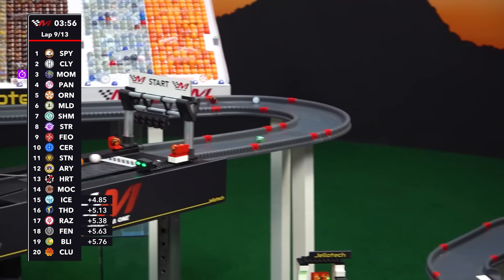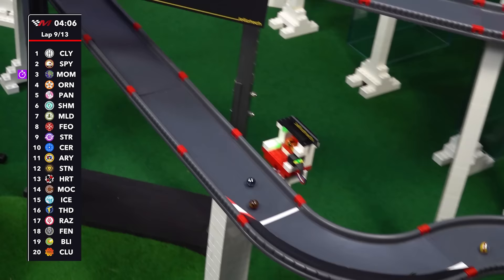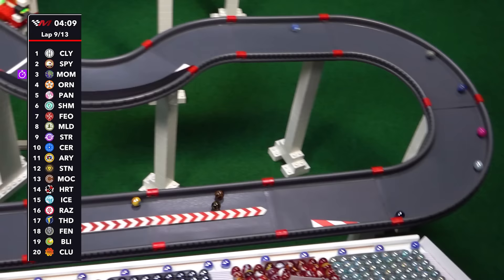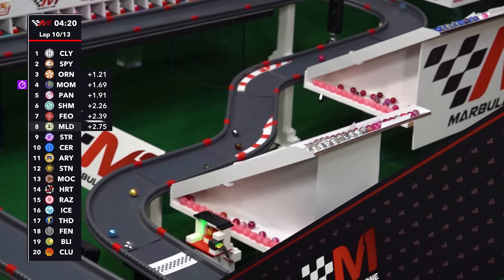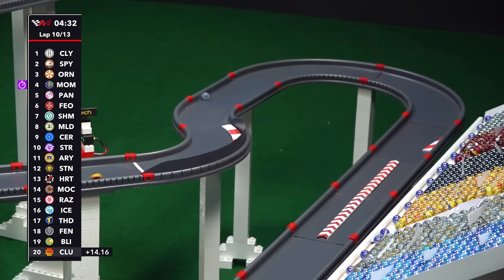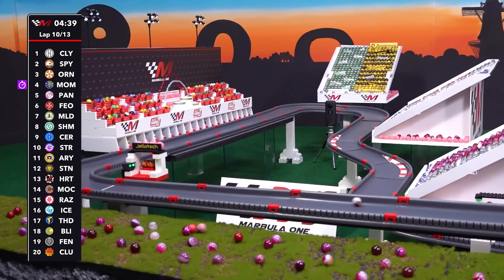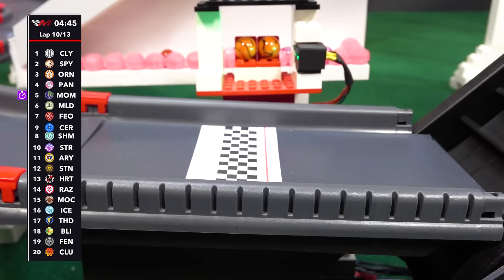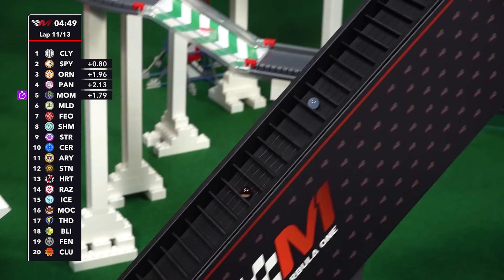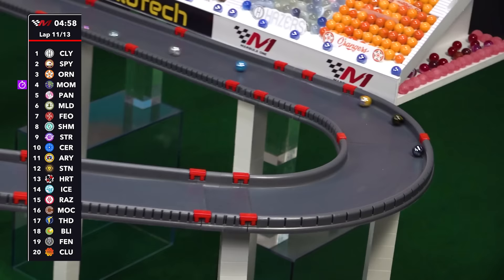The lead is down under three tenths of a second — Speedy leading Cloudy. There's a little gap back to Momo, who still holds fastest lap. Nobody has been able to match that pace, but ultimately you're fighting for a win up front, not necessarily fastest lap. Looking back there, a lot of speed from Mocha, pressuring Stinger, who was up there in the top three but has fallen all the way back to twelfth. The lead has continued to come down — now Cloudy has the lead over Speedy by a tenth of a second. A brief peek farther back: Clutter still dead last, Blue Eye has only made up one spot, Fenrir has dropped to 19th, Mocha going backwards, Cerulean recovering slightly, Mallard falling back down to sixth.